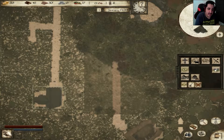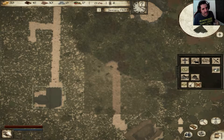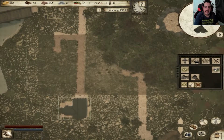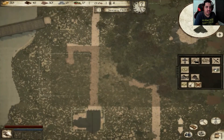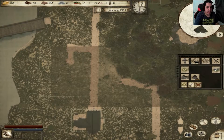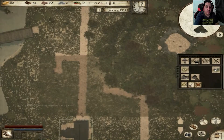There we go — a little slanted road. Oh well, no one's perfect. So now that we should have everything we could possibly need for right now: we got our hunter's post, we got our lumberjack, we got our clay pit.